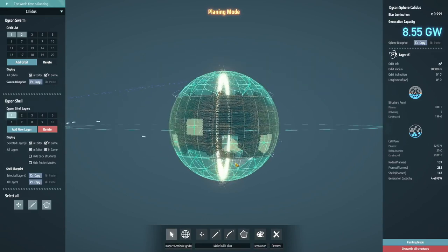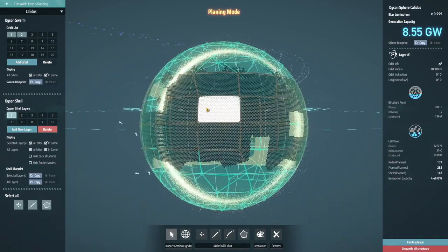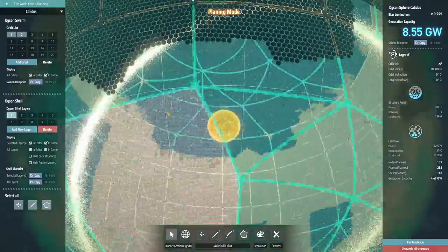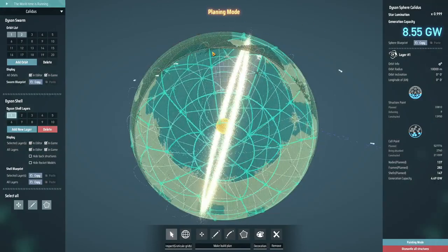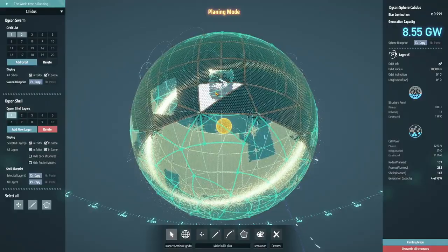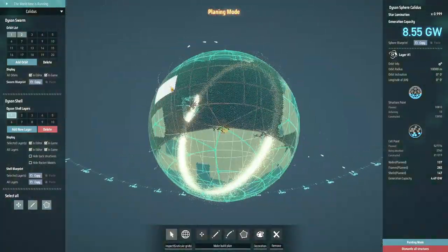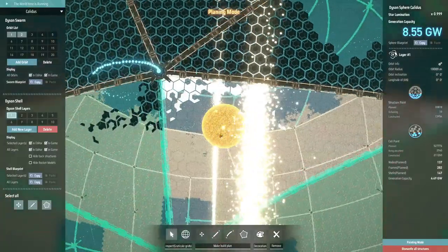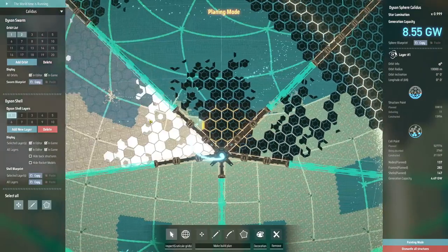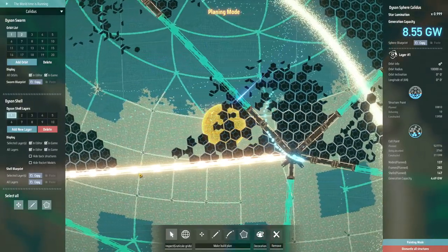Now that we've got all of it planned out, the factory is working towards building this up as quickly as it can. There are two limiting factors. The first is how quickly I can send out rockets that build up the nodes - all the cross-section points where the struts join up. Once they've built a node, you then carry on launching rockets to build up the struts that go across and support the sphere.